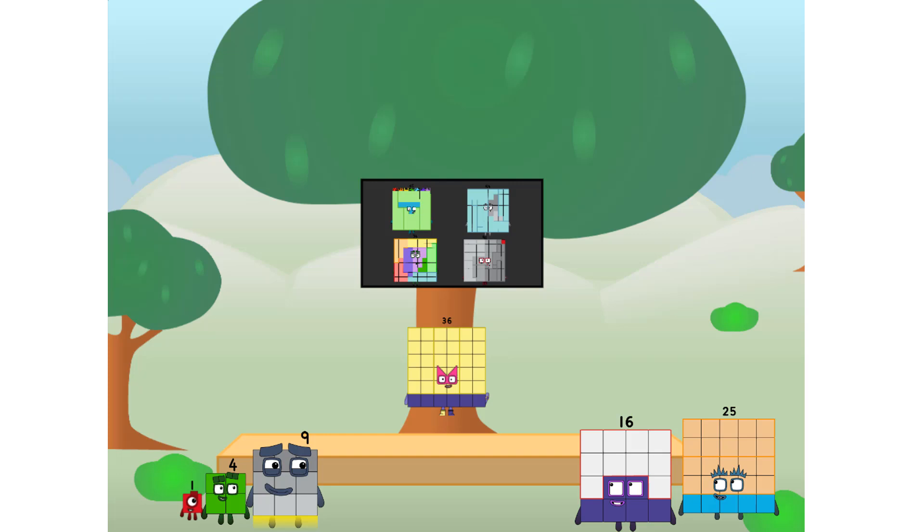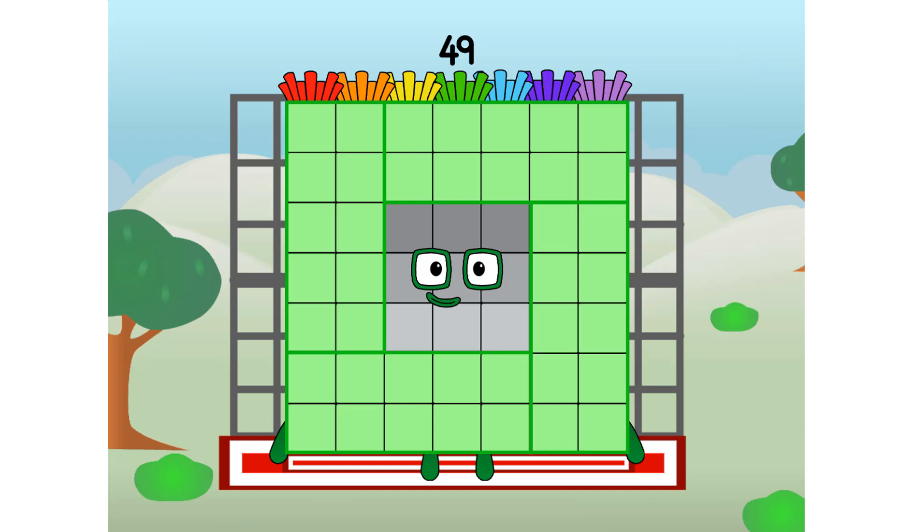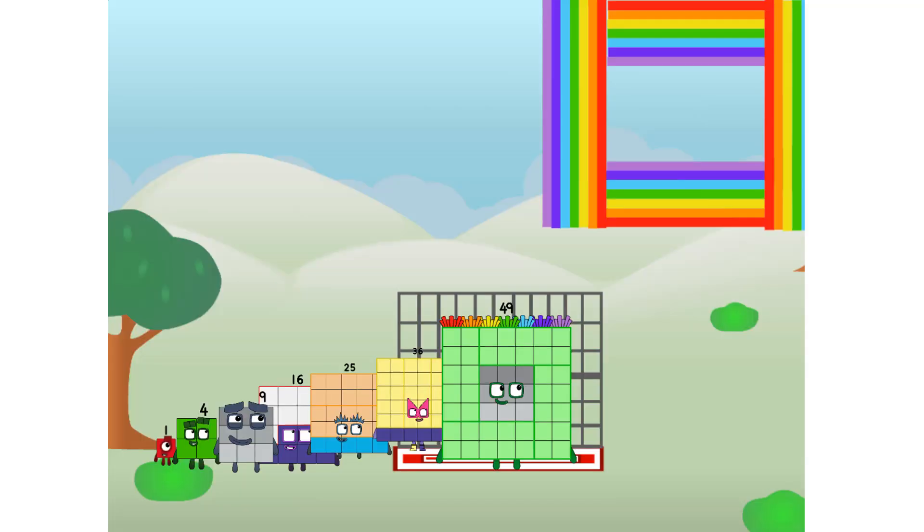All the way up there? We call in some friends — some big square friends. 49, commencing rainbow test flight. All systems checking out, 7 by 7. Wish me luck! Yowzer! Didn't get that high, but I did just invent the square rainbow. Guess you've got to give it a go to get lucky.